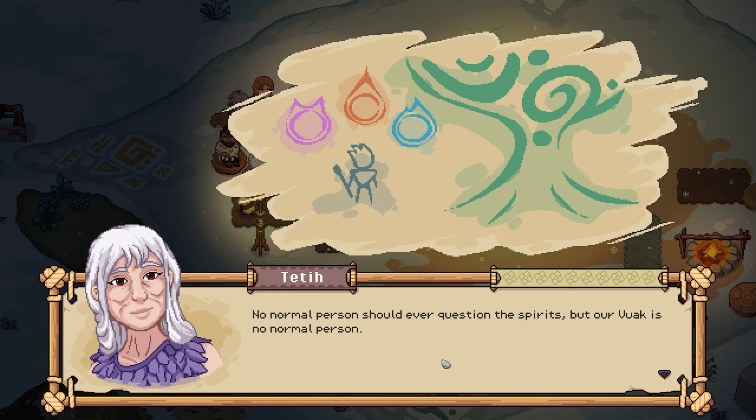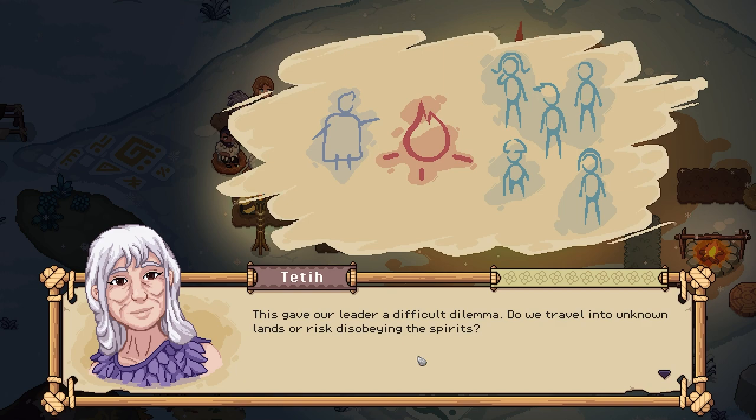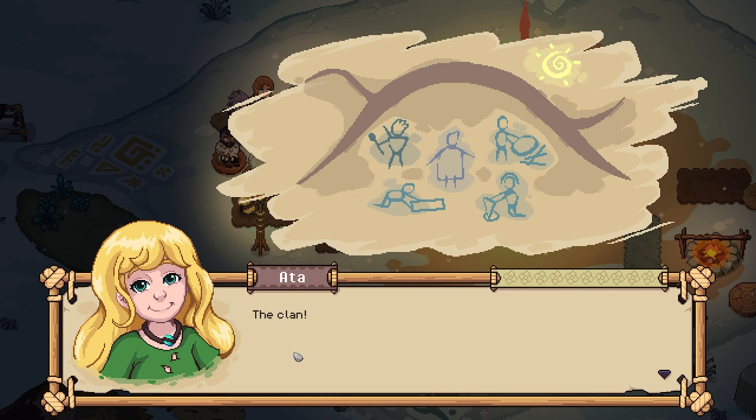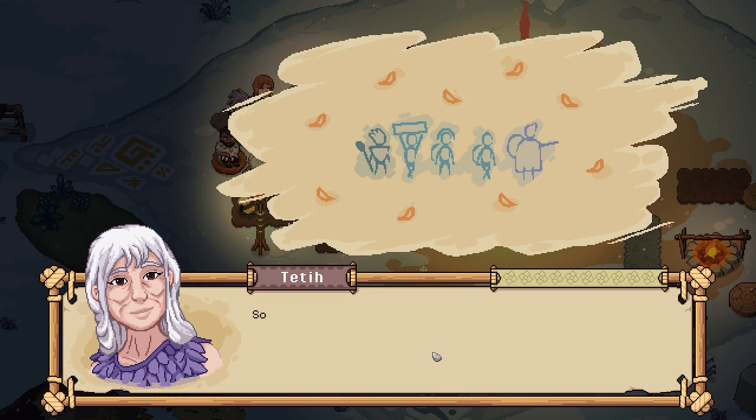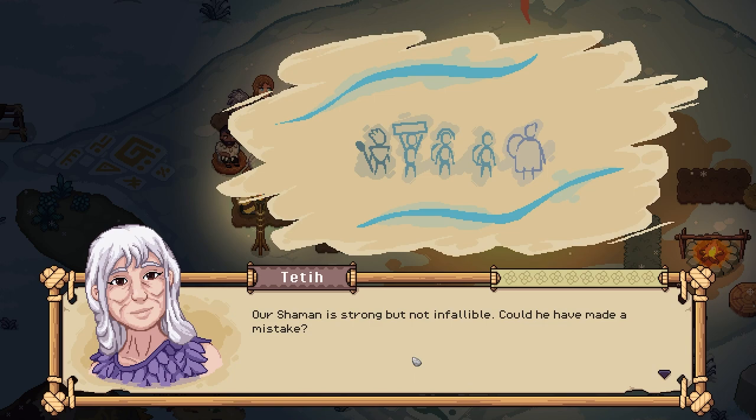'You must move,' the spirits demanded. 'No normal person should question the spirits, but our Vwok is no normal person. Why?' he asked. 'You need to find a tree far to the east,' the spirit said. 'Only danger awaits you here.' But they didn't know of any patch of trees to the east, giving their leader a difficult dilemma — do they travel into unknown lands or risk disobeying the spirits? They packed up everything and walked and walked. Soon the leaves began to change colors but they still hadn't found their tree. Cold and tired, they traveled through the savanna.